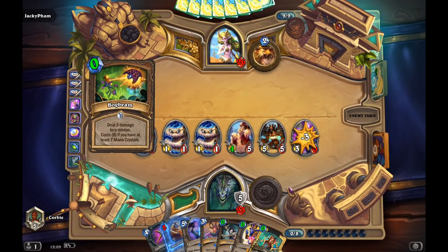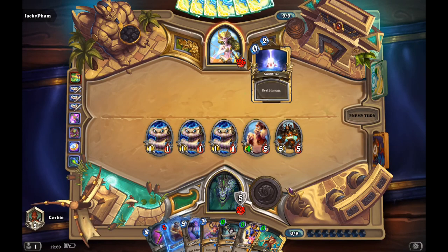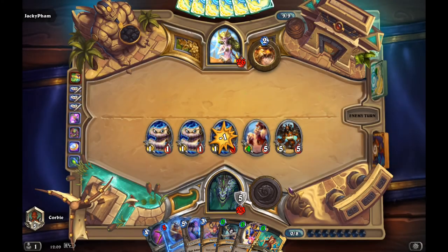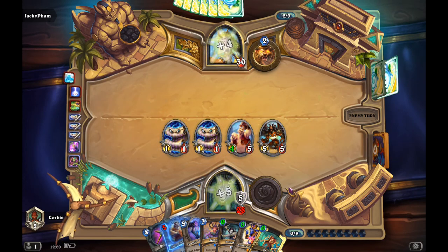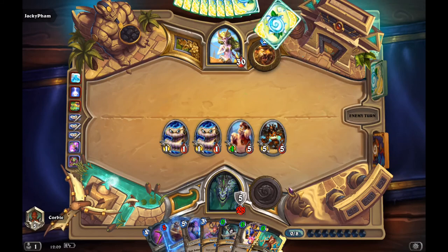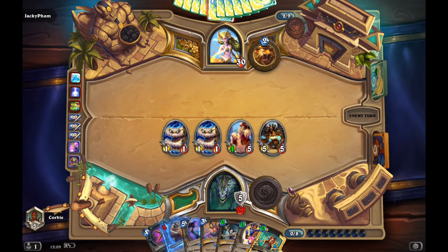He's just gonna control the board — he has a Buck Beam. But the fact that he plays the Buck Beam before he plays the Mount Salah means he doesn't have the Mount Salah currently in hand. He goes for an Overflow turn, but even with the Overflow turn, I still have control and tempo on board, so that's pretty good for me.